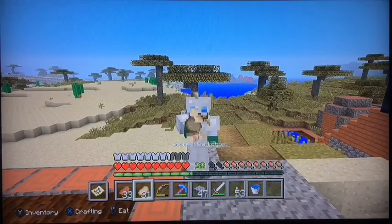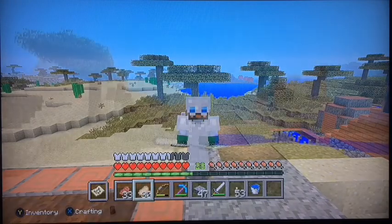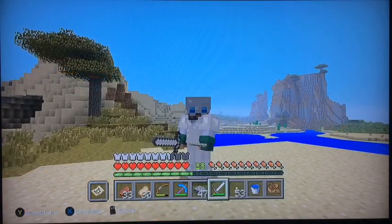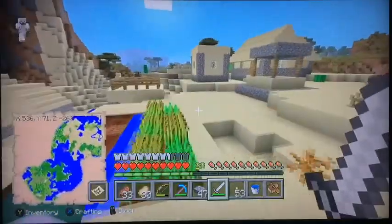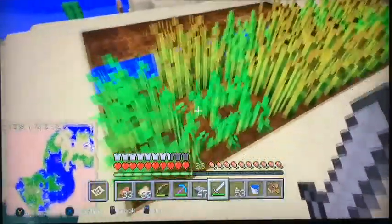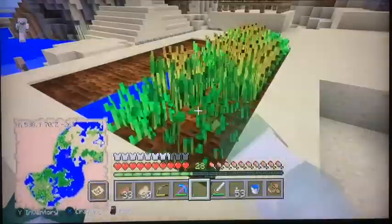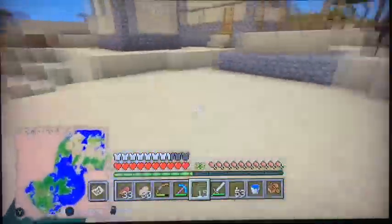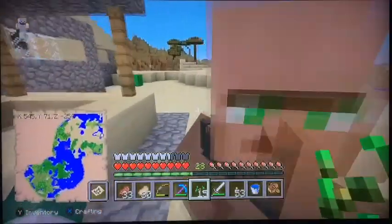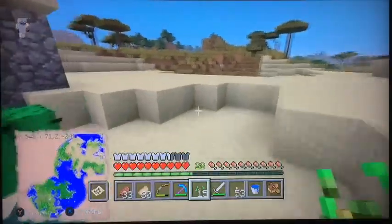I'm actually going to head over to the second village and try to get some villagers there. I'm going to eat this steak and I will see you guys at the other room. We are back at the second village, and just over the hills you can see the little mansion that will be taken down in the future — not recycled, but raided for all the loot, because I don't know what's in there.